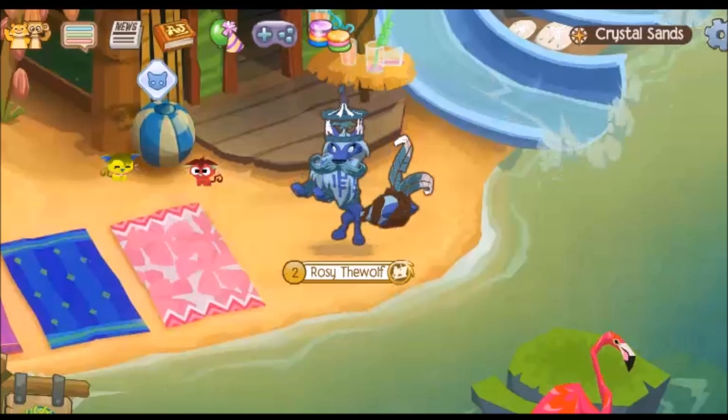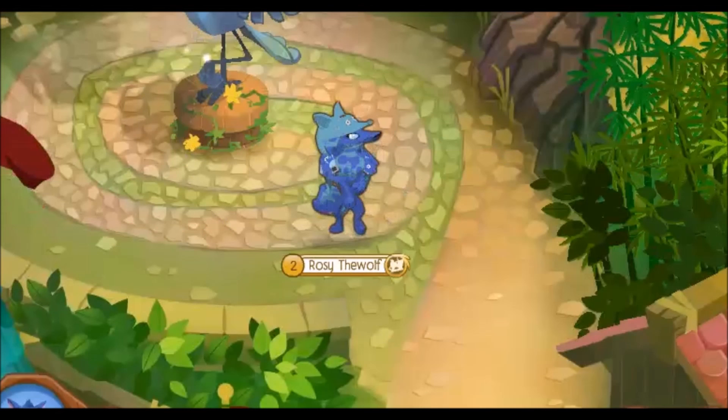For our second blue outfit, you'll need a beautiful mustache, a carousel hat, a fancy knitted sweater, and a feather tail. For our non-member blue outfit, you'll need a rare fox hat, a beautiful rare lei, and a rare backpack.